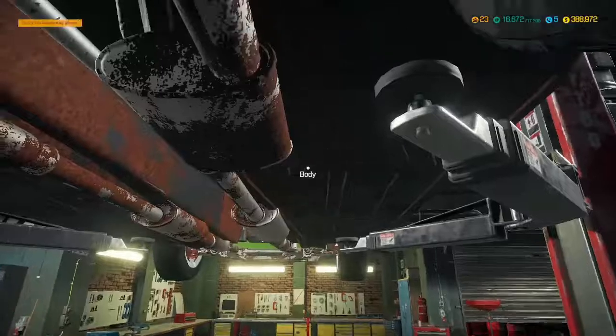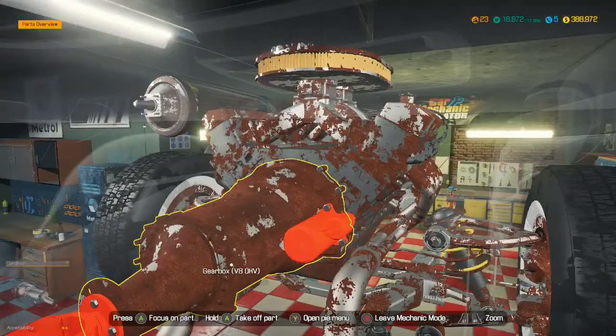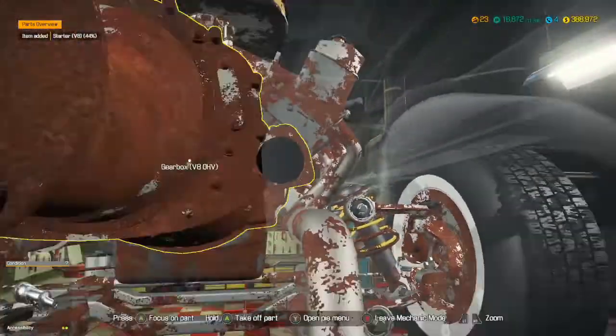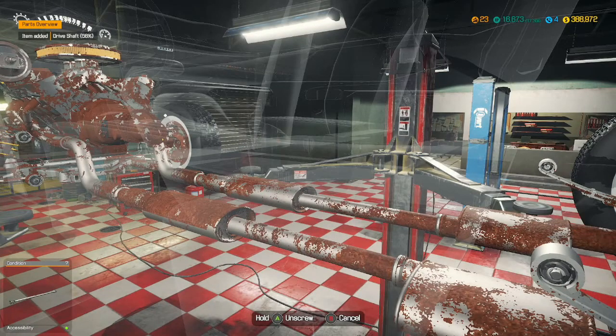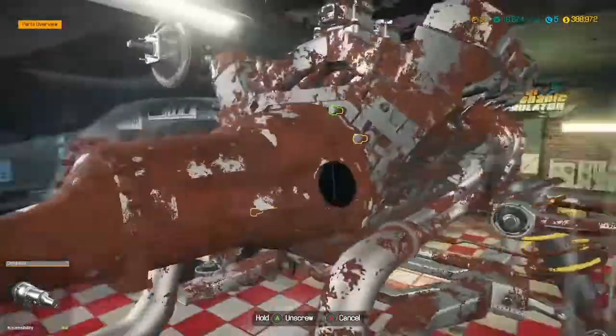The force is with you. Oh, I see the problem - I think the gearbox is buggered. Let's take the driveshaft out, and then the gearbox should come out. V8 OHV - nice.